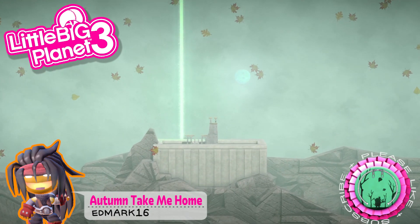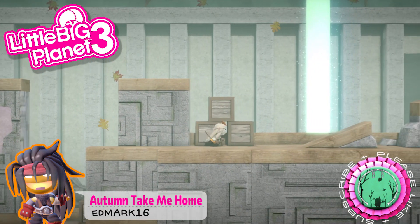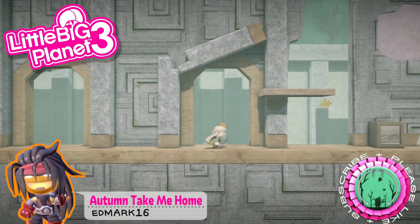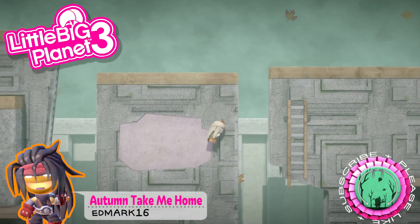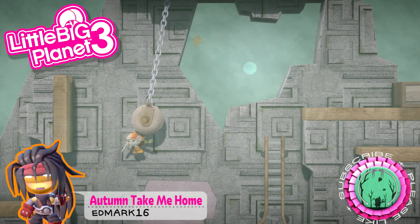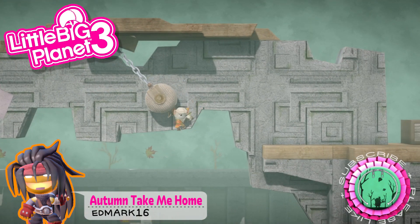Finally we have Autumn Take Me Home by edmark16. If you're a subscriber you may have seen me play this on our Thursday live stream. It's amazing — I really love this level. The game mechanics are great: you can shoot arrows, there's wall running, and a rolling element. The whole aesthetic looks very tranquil and the music is very nice. It's a well-deserved team pick and the costume fits the whole aesthetic together very well.